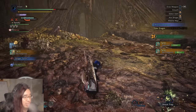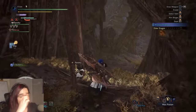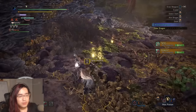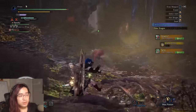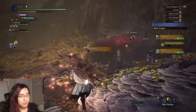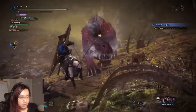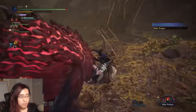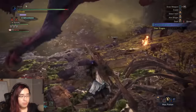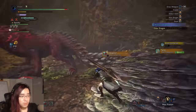Now we have our EFR, and EFR is the only component of the damage formula that our build affects. The other two components are your motion values and the hit zone value of the monster you're hitting. Motion values are basically the percentage of damage each attack for each weapon deals — these are locked to every attack so we can't affect them with our builds. The hit zone value is just the percentage of damage a monster's body part takes to your particular damage type. Multiply these three together and you get the number that pops up on screen when you hit something.